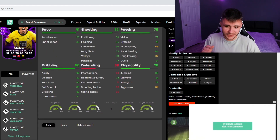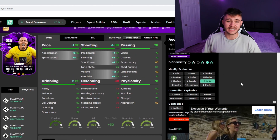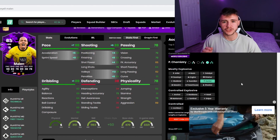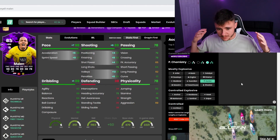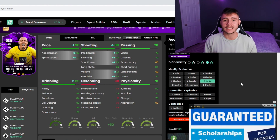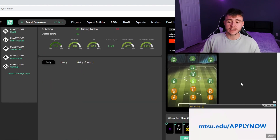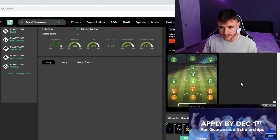Because we plan on playing him at the striker position, I'm going to give him a Hunter chem style. It's going to give him 98 pace with 89 shooting — 99 acceleration and 97 sprint speed — so we can expect him to be very quick in game. He'll also have 87 attacking positioning, 93 finishing, and 93 shot power. With the Hunter chem style he becomes an 87-rated striker and an 88-rated center forward.